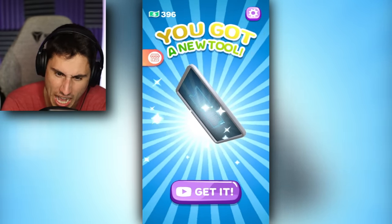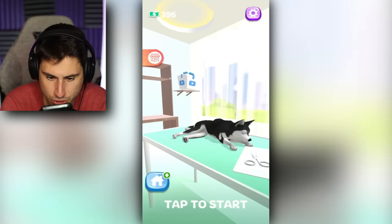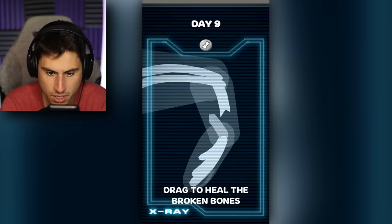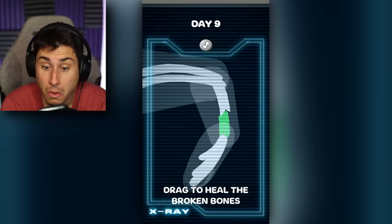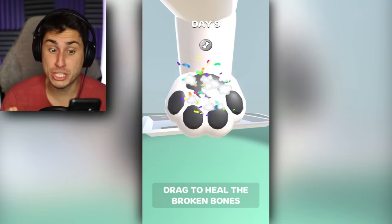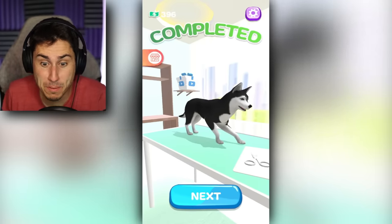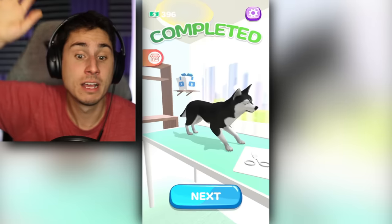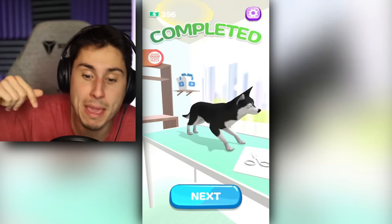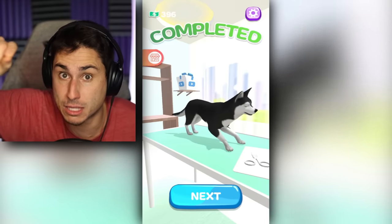What's the next tool that I got? Oh, I got an x-ray scanner. That sounds cool. We got another dog. This kind of looks like a Husky. This Husky broke his leg. Oh, that sounds terrible. Drag to heal the bones. So I used the x-ray scanner to heal his bones. Look at that. Now the puppy is happy and he can walk around. I don't know how I instantly healed a bone like that. I thought maybe you'd have to get surgery, maybe wrap the leg with a cast, but apparently I just have to click and drag the bone. Bam, the puppy can walk around and is happy as ever.